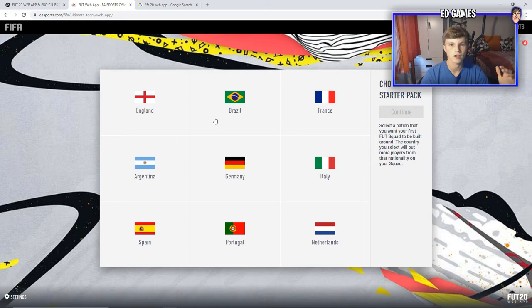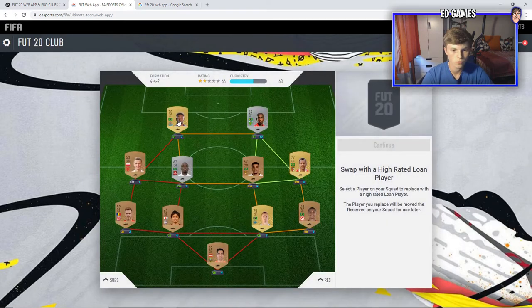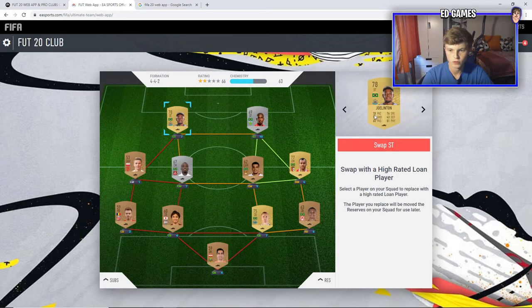This video is just going to be like every year — starting up the web app, seeing what our first team looks like, and opening a few packs. We play it every year so we'll start a team. Last year Brazil was a good one to go for because you could do the SBC with loyalty, so I think I'm going to do it again. We got Jolinton in our start squad.